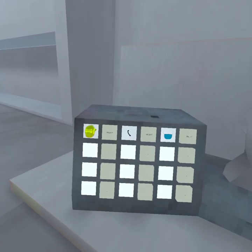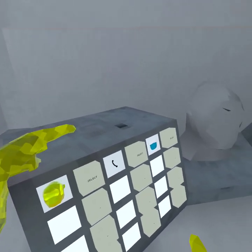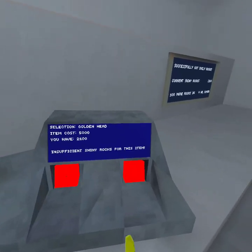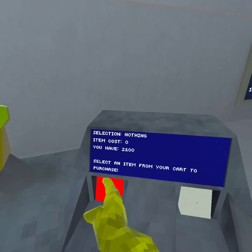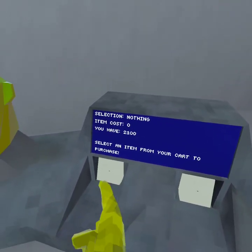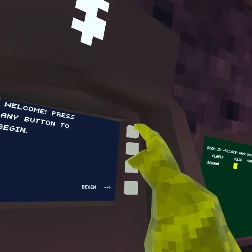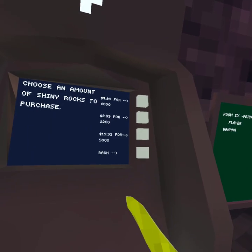And then you got to come over here. First, select it on again — not that one, just this one. And then these should pop up. So you want to click both of them, then they'll turn white. And then if you don't have enough coins, you just come over here and press 1, 2, 3, 4.